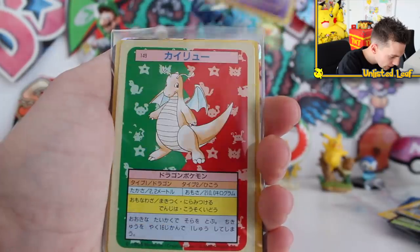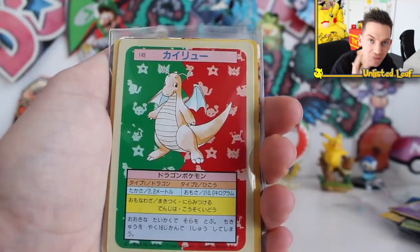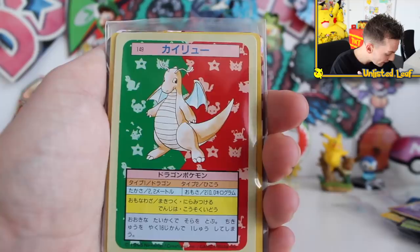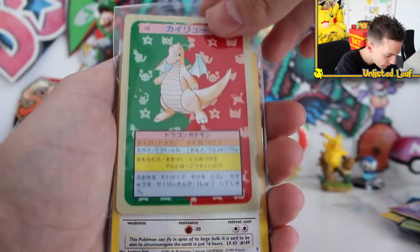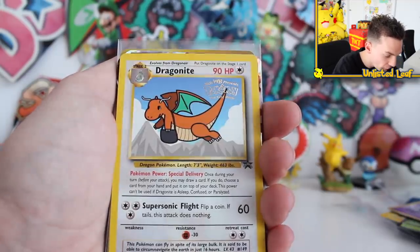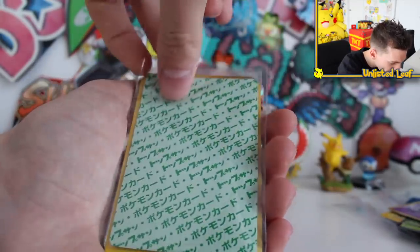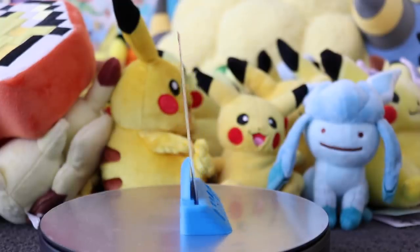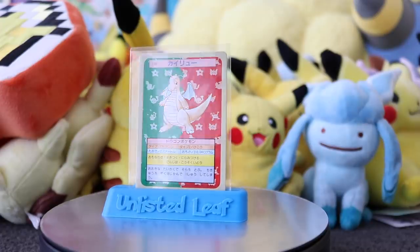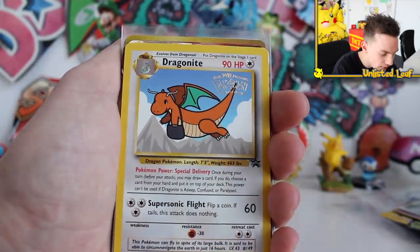Then a Dragonite out of the Topsun set — which is the first ever booster made in Japan, produced before the base set. It's sleeved up, not too bad. We've got a Kids WB Promo from the first movie — Blackstar Dragonite. The Topps card is actually in really good condition; that'd be worth a fair bit. I'll try to put price points on screen, but the value varies by condition. That's pretty sick.